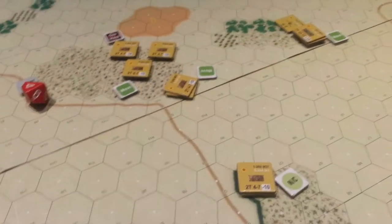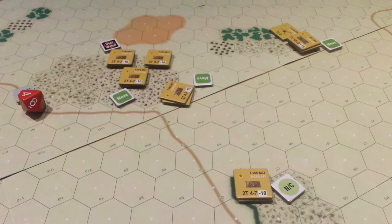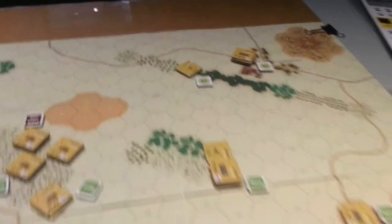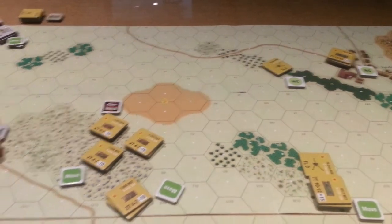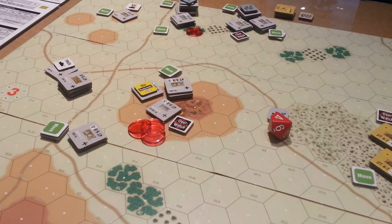The Soviet plan is — we're going to hang tough in the center, try and keep this town as a defensive area, and move the rest of the forces on this flank up to reinforce that section over there. I'm not holding out a lot of hope for them, but I do think we can knock off at least three or four tanks and whittle away the effectiveness of the German attack in the next scenario, which will follow along from the results of this.